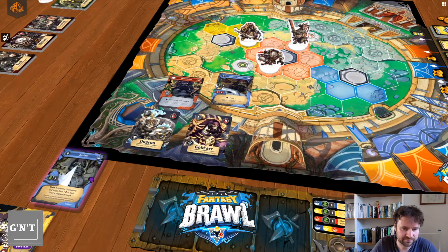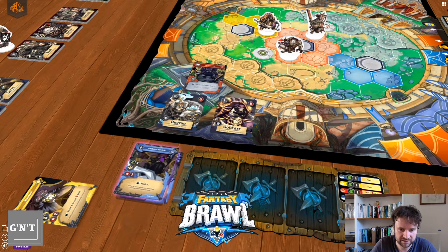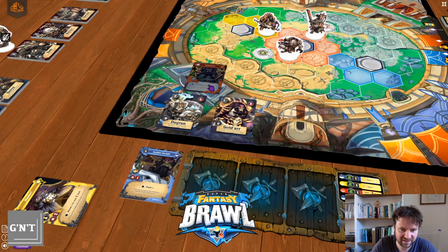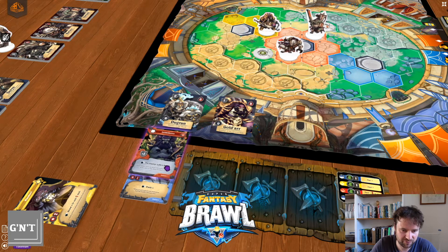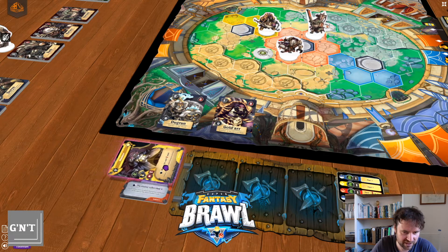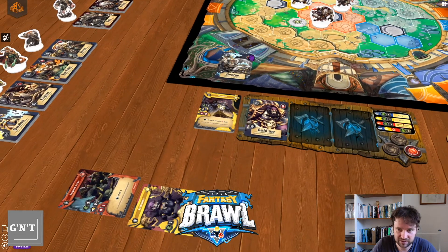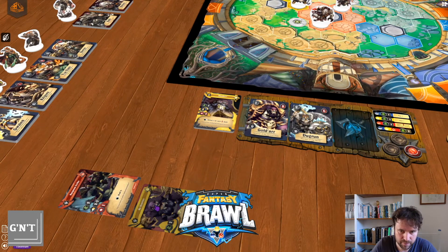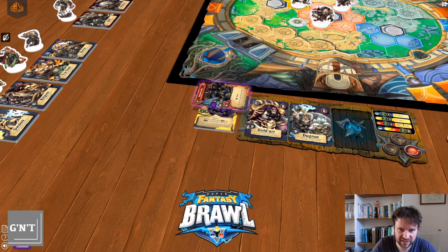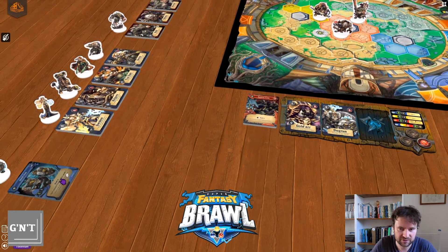With all that in mind, let's say we chose Goldar as one of the characters. Just bear in mind with Tabletopia, you hover over until it goes to an orangey colour. Once it goes to orangey colour, you can let go and put that card on the deck. You might as well take Dugrin since he is there. Goldar is kind of like a utility player — he is quite tanky. Dugrin is a pure tank.